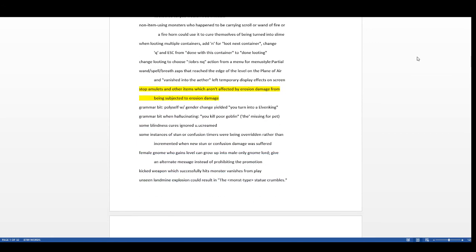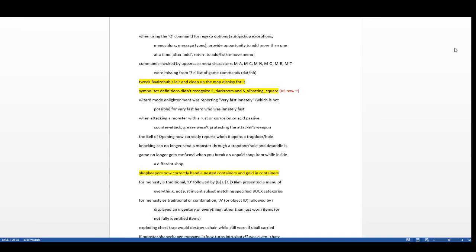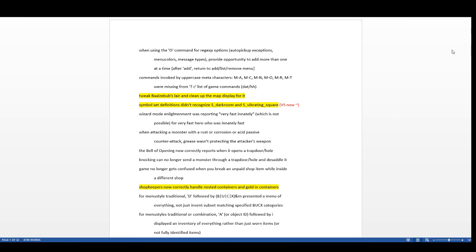Amulets and items unaffected by erosion damage no longer get subjected to it — rings and amulets would become eroded but it had zero gameplay effect, so that doesn't happen anymore. They tweaked Beelzebub's lair and cleaned up the map display — it's now made to look like a fly, which is kind of cool. Simple set definitions now recognize dark rooms and the vibrating square.